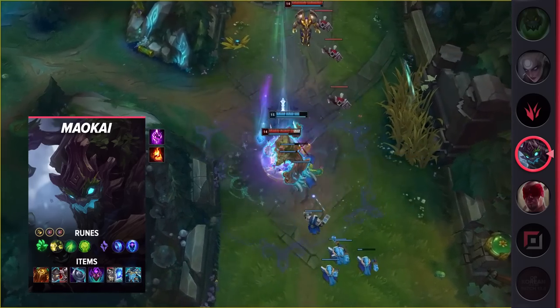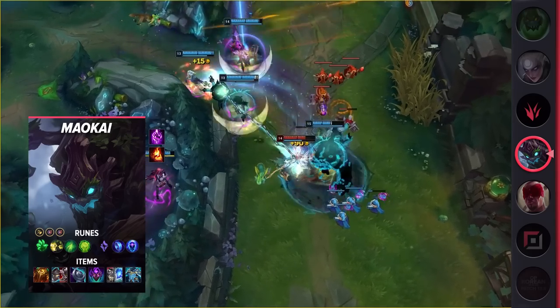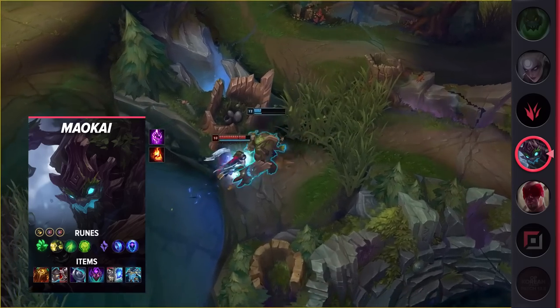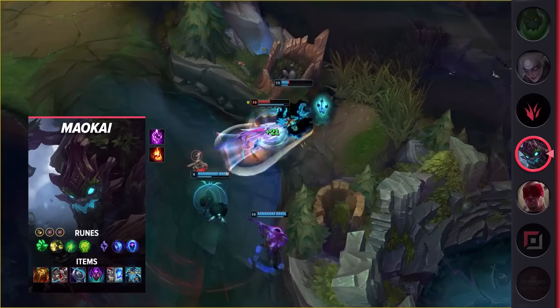Maokai is a powerful top laner at the moment due to his great laning phase and survivability. On top of this, he can easily set up ganks for his jungler with the extensive amount of CC in his kit. While he can't necessarily carry every game, his ability to provide utility means that the higher rank you go, the easier it is to win with Maokai.